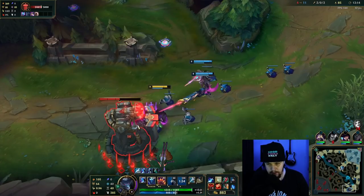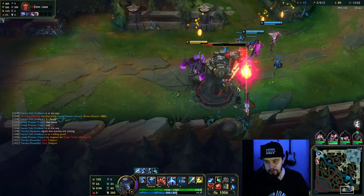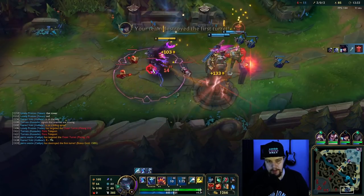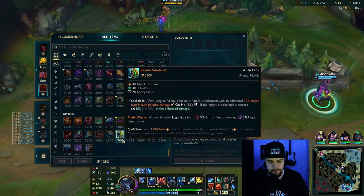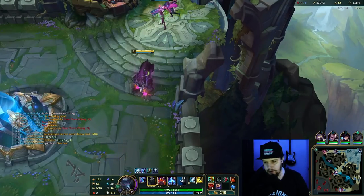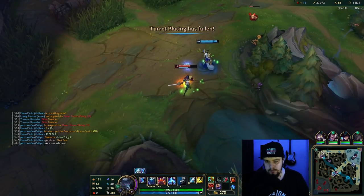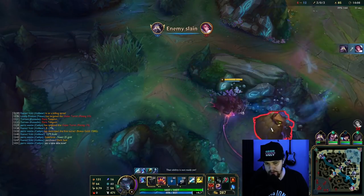We're just gonna pressure for bot tower here. Sadly my mid laner died — he was very much in an overextended position. We got the pressure. You can also use Volibear ult to just hit turrets — that's definitely a mechanic you should be abusing. I have enough gold for Divine Sunderer now so we're gonna base. I'm gonna combine this with a Dark Seal because I want to start stacking it. Dark Seal is very good on this champion — he has really good AP scalings, so you can really abuse a hybrid build. From here I'm going into Zhonya's with a Cosmic Drive setup to have a bunch of ability haste and just do a ton of damage.